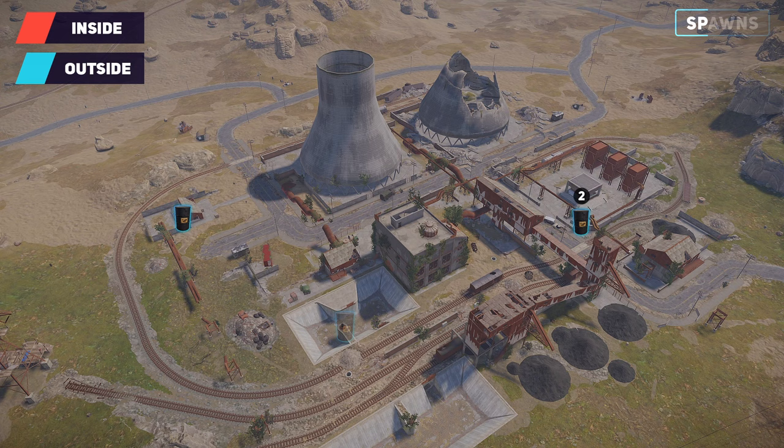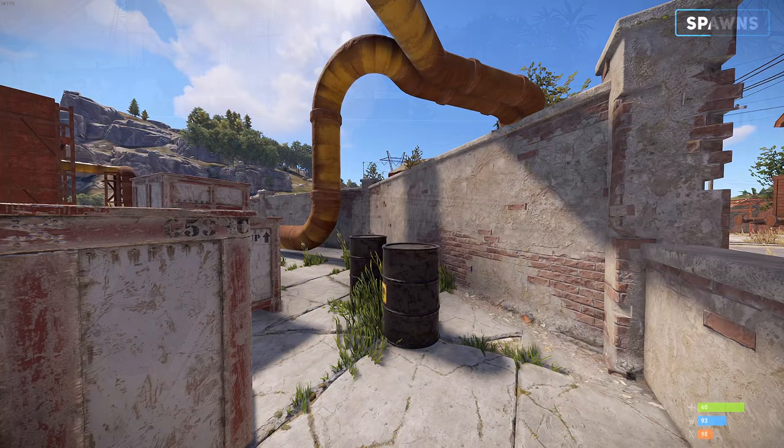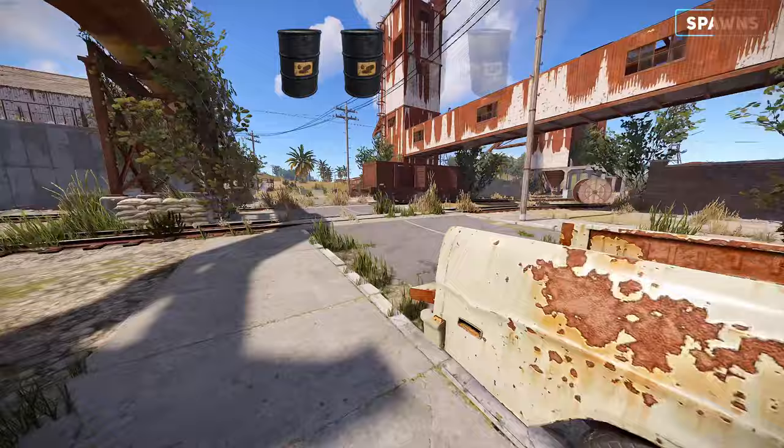The power plant offers 4 possible spawn locations, with 3 filled. Similar to the treatment plant, the barrels at the power plant can be spread out, making them riskier to acquire. However, some of the locations are quite safe to reach. You won't need any radiation protection to loot all the diesel barrels, and luckily you won't run into any scientists. Here's the run I would recommend.